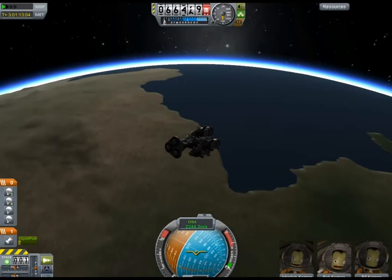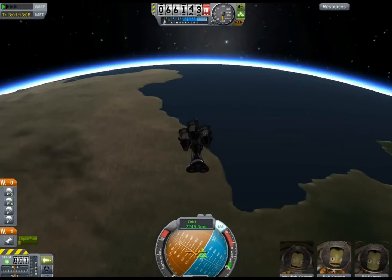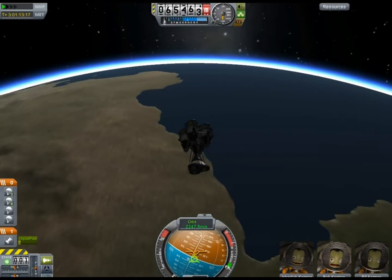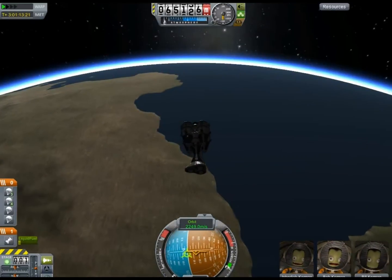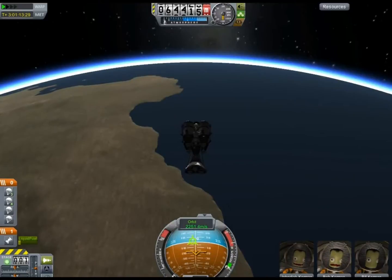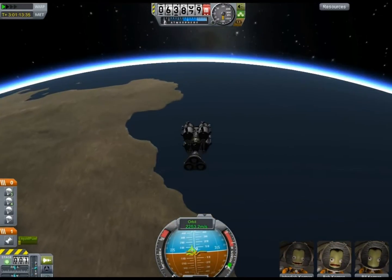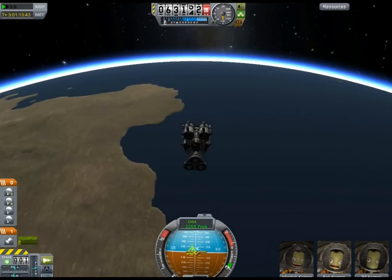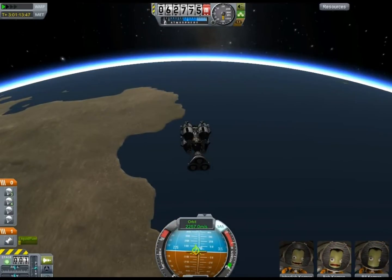There you see the Dream Team reacting to the flight. Jebediah is on this one as always. Bob is a little concerned. Bill's doing just fine — Bill's had all the pressure of commanding the rescue craft taken away from him, so he's okay. And Jeb's always happy to be flying, no matter where he's flying to.